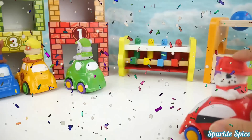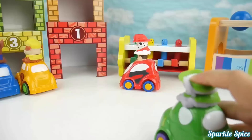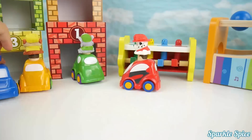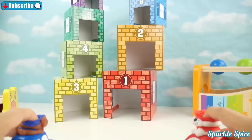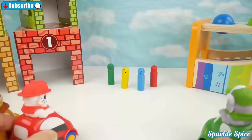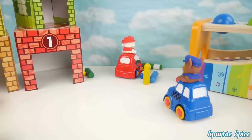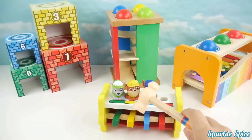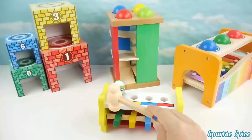This is Marshall and he's red. This is Rocky and he's green. This is Rubble, he's yellow. This is Chase, he's blue. Blue. Red. Blue. Yellow. Green.